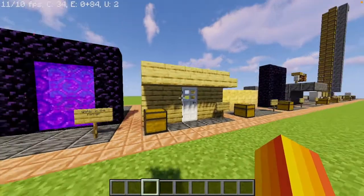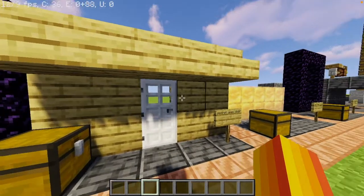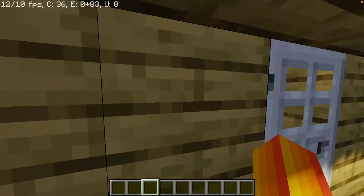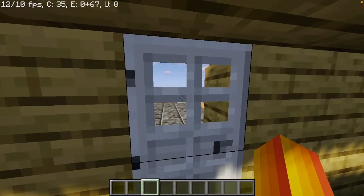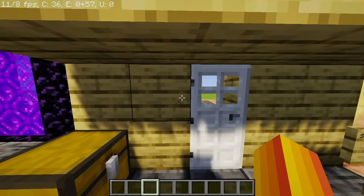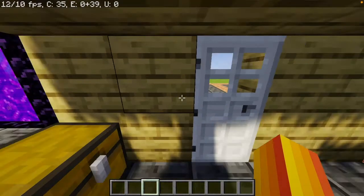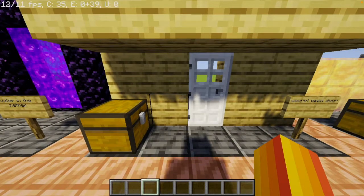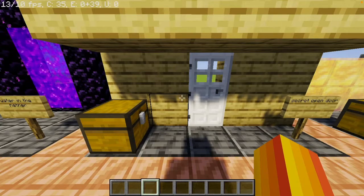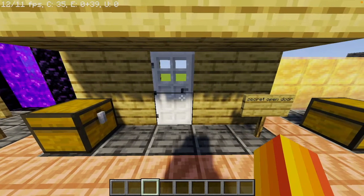So how do you think you're gonna open this door? Probably with a button or a lever or something like that. But there is absolutely no button and there is also not a lever. I'm sorry if I sound weird — it's just that it's really cold here and my voice is just gone. Also, wait until the end to know why I haven't uploaded in so long.